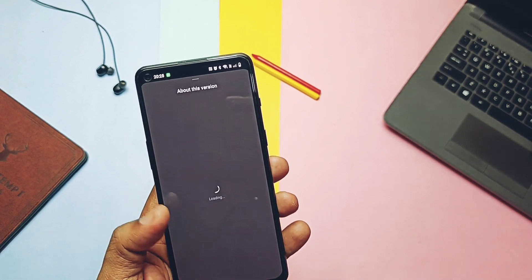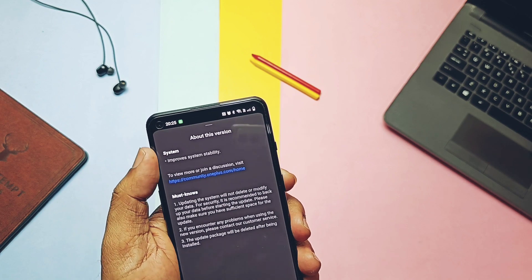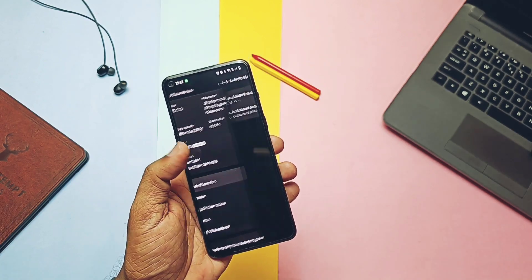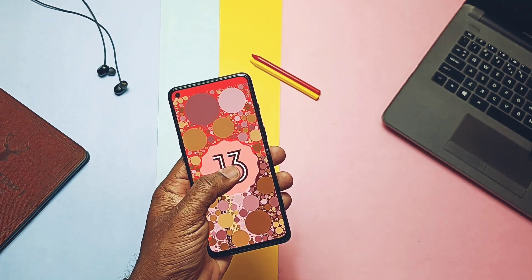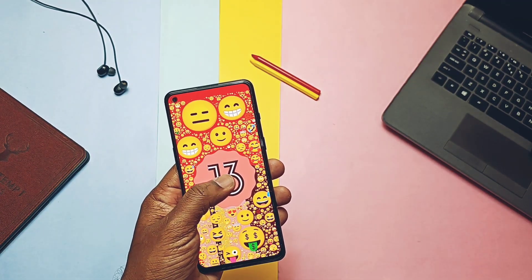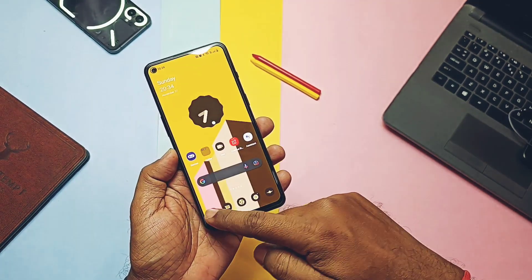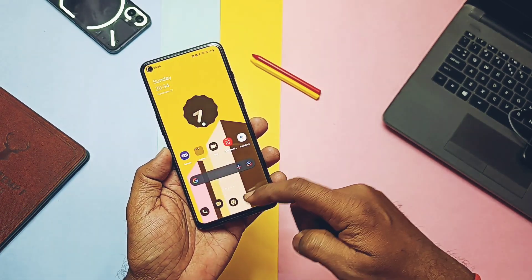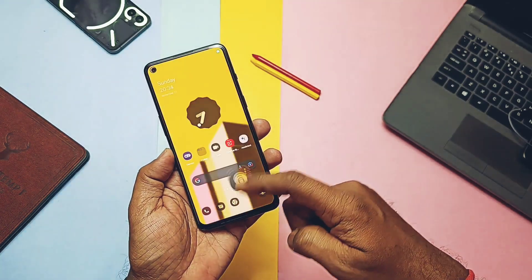If you tap on the version tab, you will get the same changelog detail that you saw before upgrading the device. Checking the About Version section, it's the same Android 13 build. Surprisingly, the security patch is still October 2022. I don't know why OnePlus is releasing update after update without updating the security patches. Except for this, all things are the same in this build.